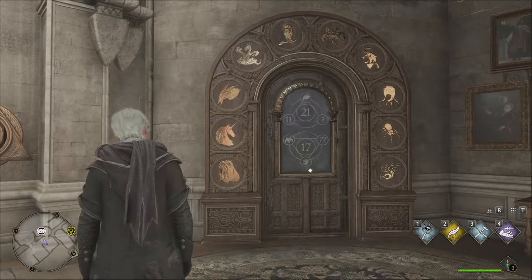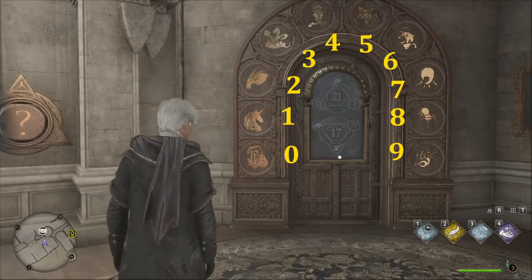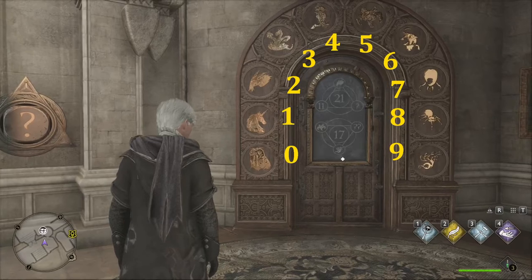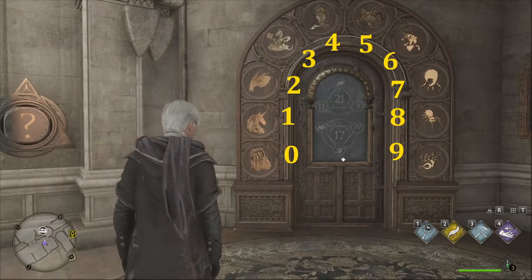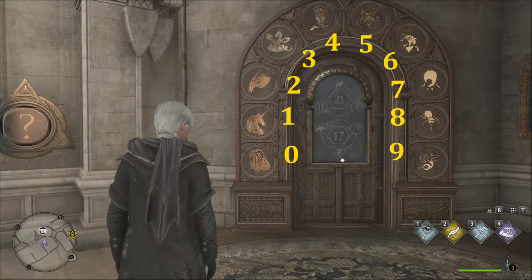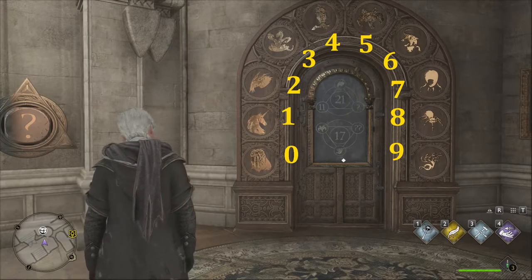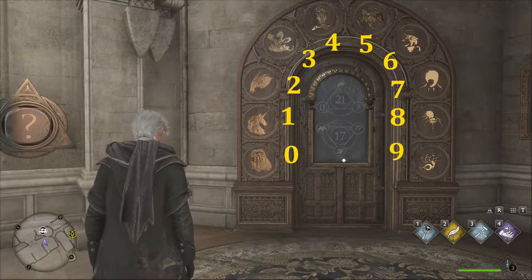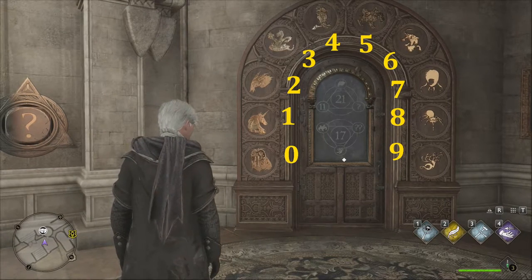I have a little cheat number sheet I will be using here, and that's how you can figure out the code to this. What you have to do is add up the triangles to equal the circle in the middle. For the top one, we are trying to figure out what the question mark has to be to make the answer 21. So 11 plus 2 would make 13, plus what equals 21?